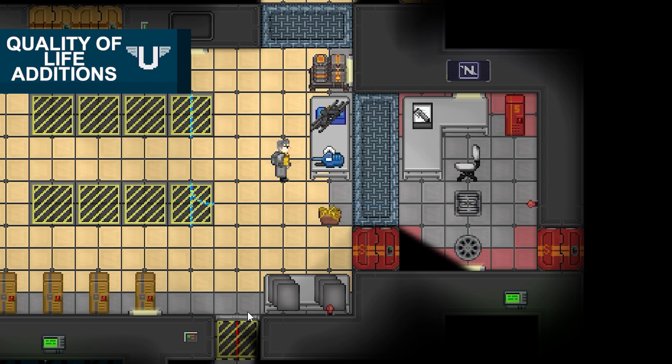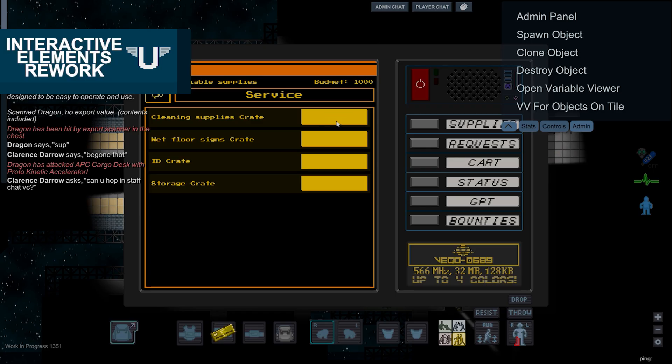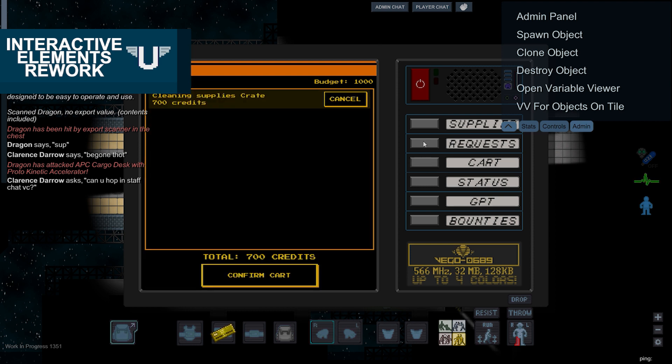Several quality of life improvements were added. Right-clicking on a stack of items now reveals a radial menu, giving quick access to several interaction options for each object in the stack. Chat messages now appear above the characters who sent them. All interactable objects, screens, and consoles now have a remastered interface.